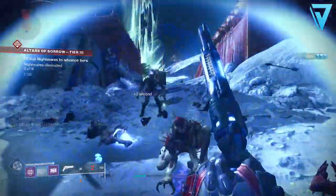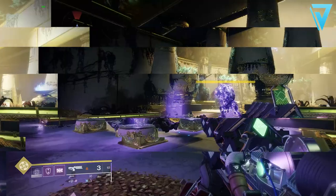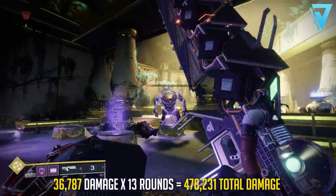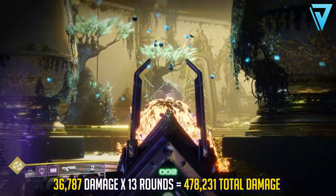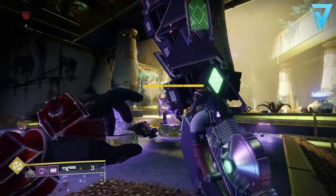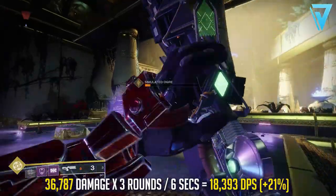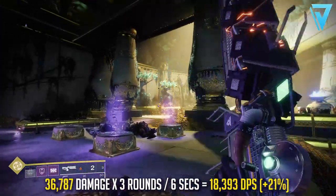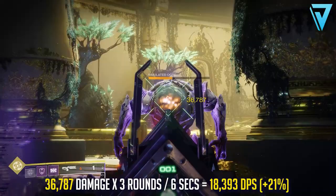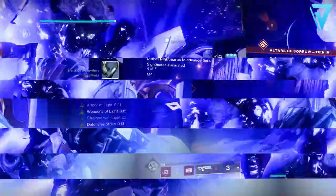The Sleeper Simulant can hold 4 rounds in the magazine and 13 rounds in total. In the Tribute Hall, each round delivers 36,787 damage, so with 13 rounds that's a total damage output of 478,231 — ever so slightly less overall than Xenophage. For DPS: 36,787 multiplied by 3, with 6 seconds to fire all four rounds and reload, gives 18,393 damage per second — 21% more than Xenophage.